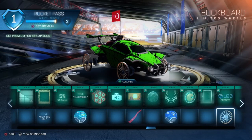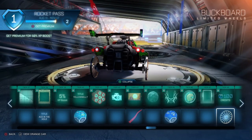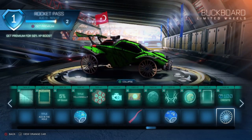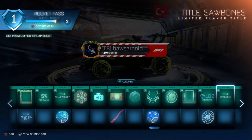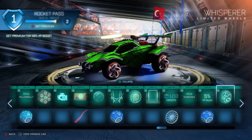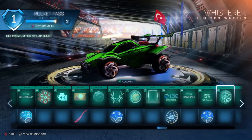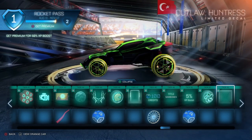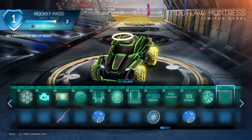Tier 48 a set of wheels — Buck Port wheels on the free version — literally wagon wheels, they look pretty funny and they're free, so definitely one to keep in mind if you don't buy the rocket pass. Tier 49 a title — Sawbones. Tier 50 a 5% XP boost with another rare drop. Tier 51 Whisperer wheels — decent, nothing too special. Tier 52 a decal for the Outlaw that is not animated but does look very cool.